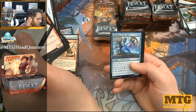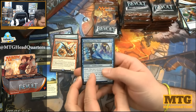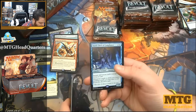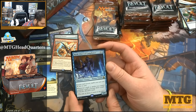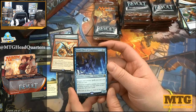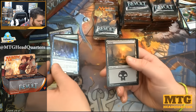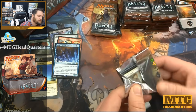I'd like to wait till I had seven mana and be able to cast some sort of pump spell on it to keep it alive. Shielded Aether Thief, Maverick Thopterist, Enraged Giant — great art — and we have Baral, Chief of Compliance: a human wizard, one-three for two. Instant and sorcery spells you cast cost one less. Very strong. Whenever a spell or ability you control counters a spell, you may draw a card; if you do, discard a card. It adds loot to any counterspell you cast — interesting.